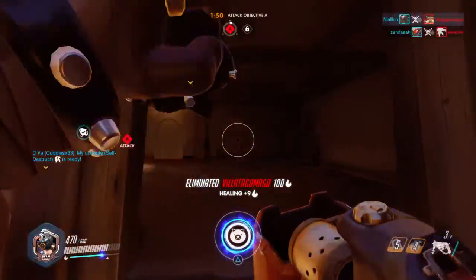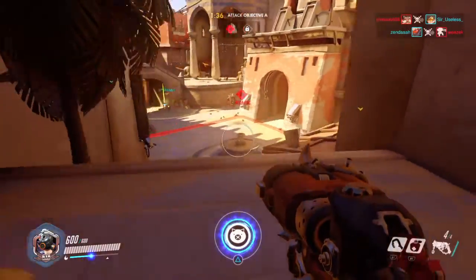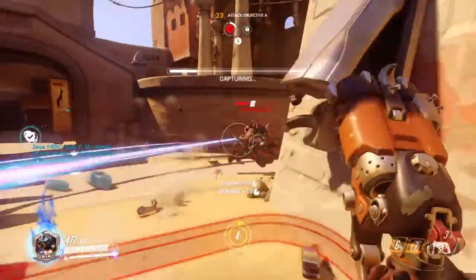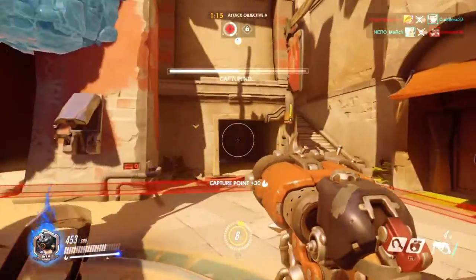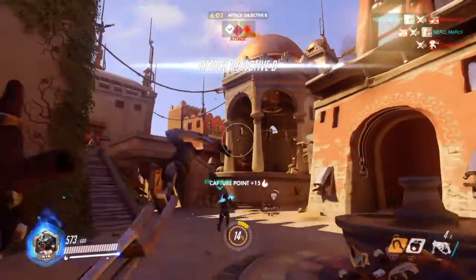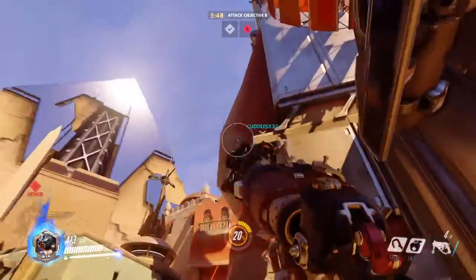Going around to use my ult — let's see what we can do with Whole Hog. There we go, I did a good job clearing the point. That's how you want to use Whole Hog's ultimate — most people forget it has really good range and very high knockback. You can use it to knock people off a control point, off the payload if you're defending, or get environmental kills on maps with edges.